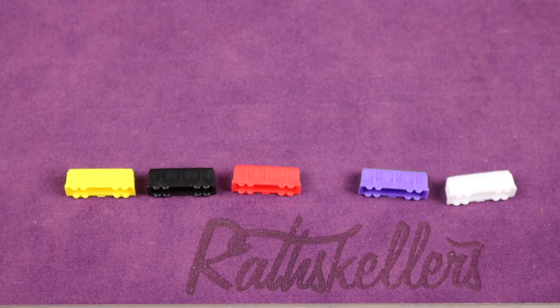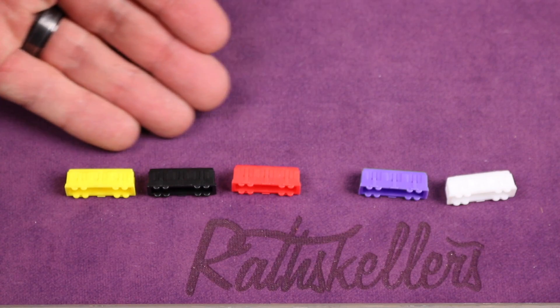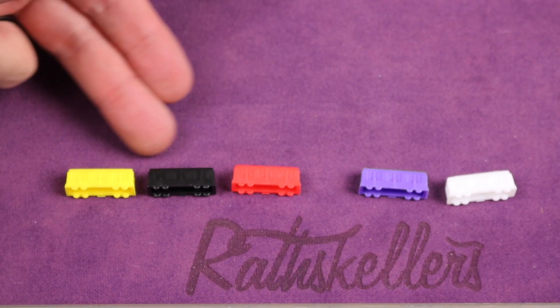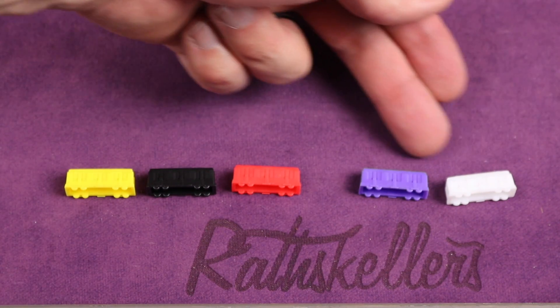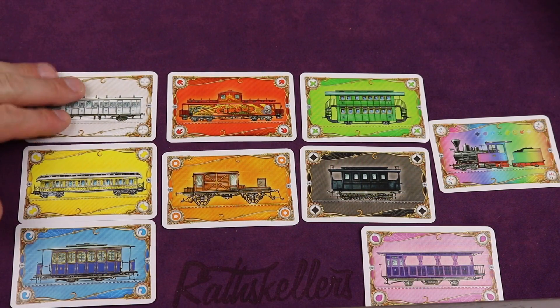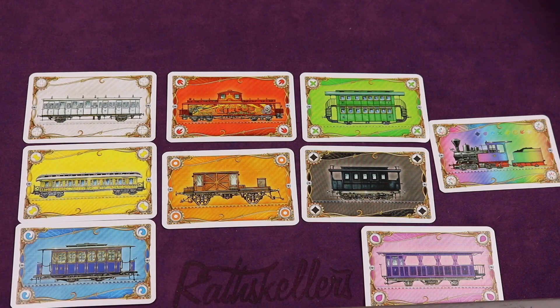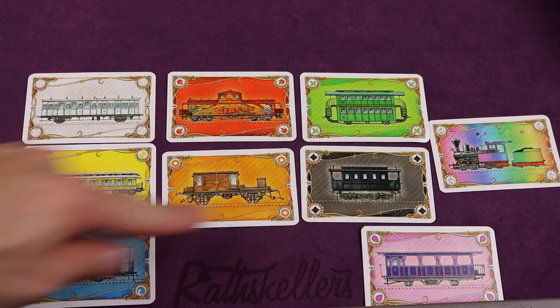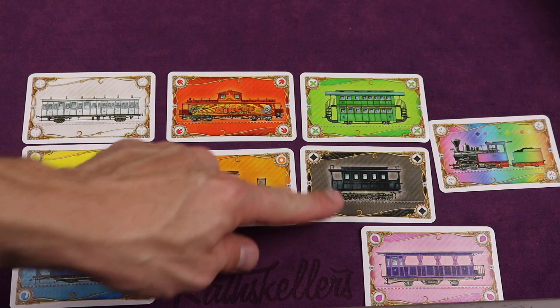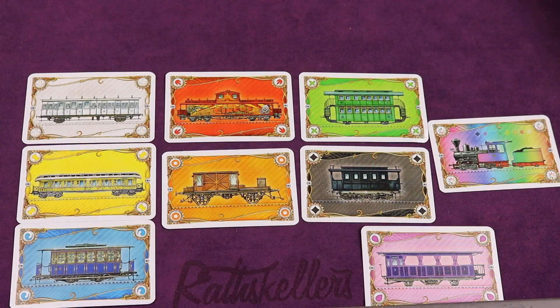I'm only going to show you what's different in this version compared to the standard original Ticket to Ride USA version. This is a base game — not just a map pack — so it does come with all the trains for up to five players. There are 45 trains of each color. Three colors are also in the original Ticket to Ride, but there are two new colors: purple and white. There are also full-size playing cards for the train cards. Many versions come with tiny ones and you used to have to buy an expansion to get big cards, but now you get these big ones in this game. The artwork is different from the original — we have cool circus imagery, double-decker, and things like that.